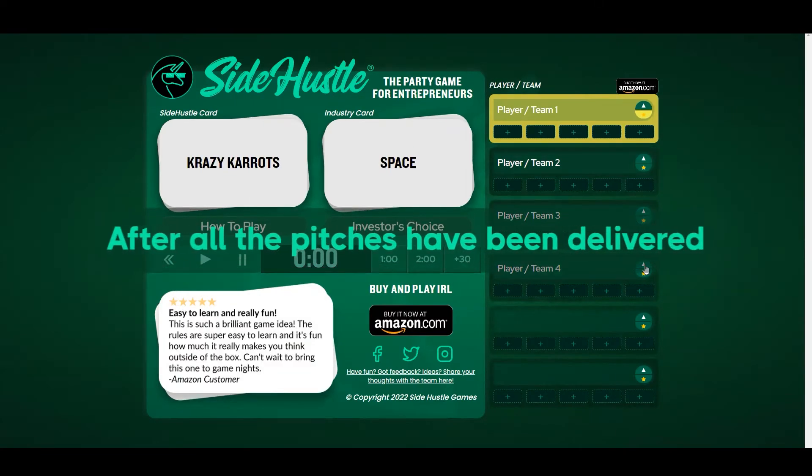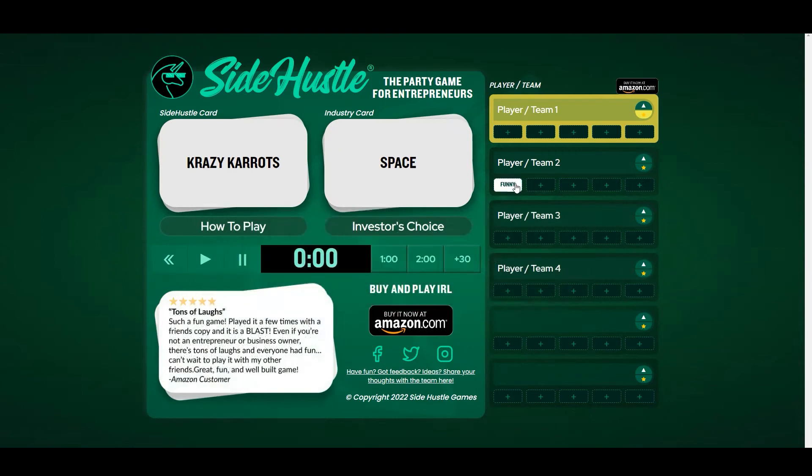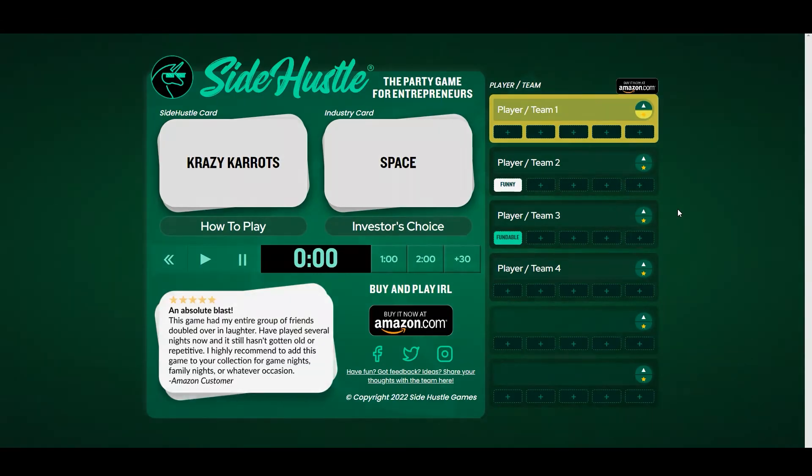After all the pitches have been delivered, the designated investor hands out a funny card and a fundable card. That is done by single or double clicking the indicated icons below the player or team name. Congrats to you if you win a card, and then it's on to the next pitch.